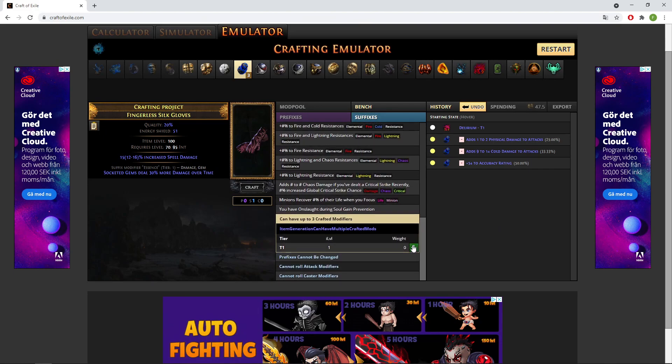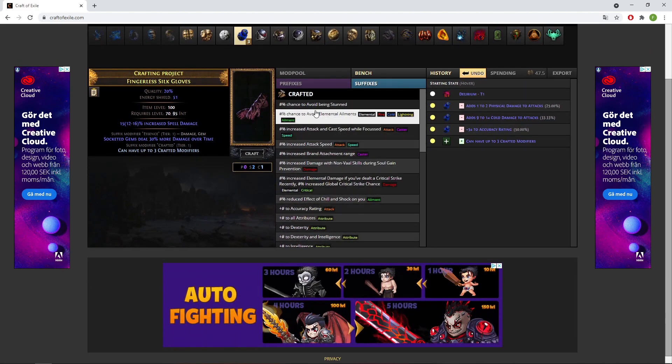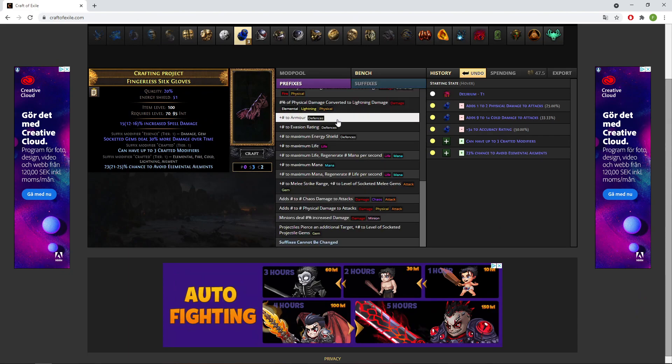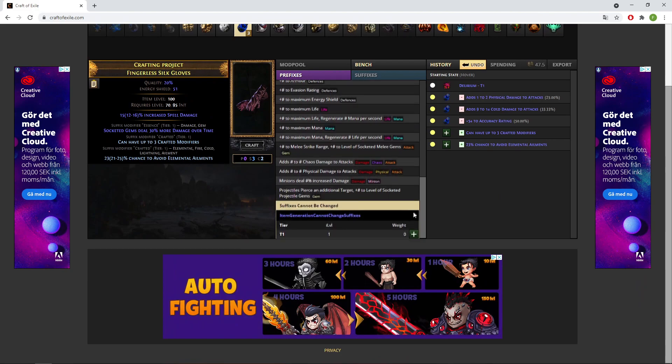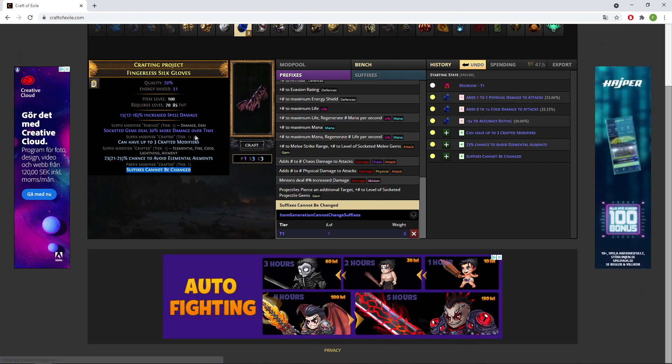What you do here is go on 'Suffixes can have up to three crafted modifiers', put on 'Avoid Elemental Ailments', and also 'Prefixes — Suffixes cannot be changed'. What this essentially does is block the socketed gem skill 30% more damage from disappearing or re-rolling.